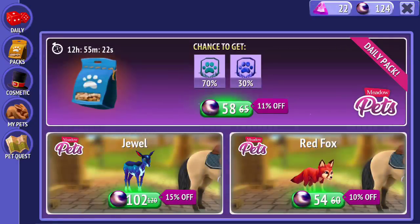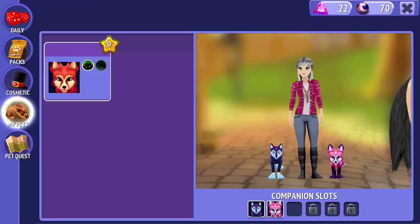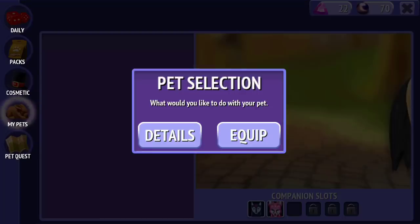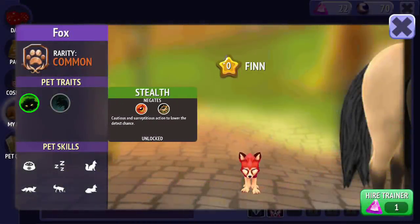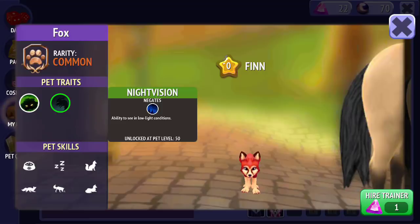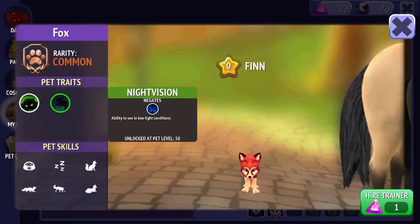There's a jewel and a red fox — I love both of these options. Which one to get? The jewel and the red fox — I like both. We're gonna get the red fox because I have no self-control and it's just super cute. I want to get the jewel eventually, but yeah, red fox. Really cute. I've called this one Finn — his pet traits are Stealth, which makes them very cautious, and Night Vision when he gets to level 50. He doesn't have as many learnable skills as the Fantasy Pets because this is a common priority pet, but I just love the colour. So I just had to get this pet.